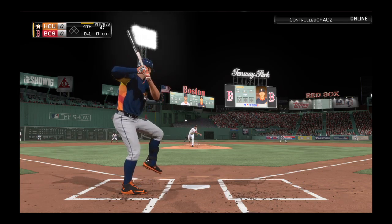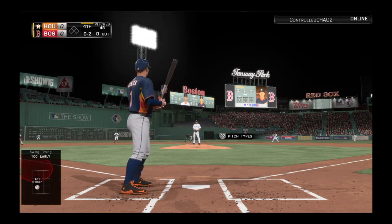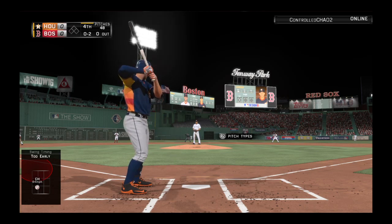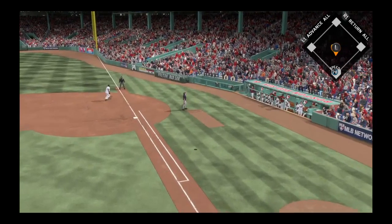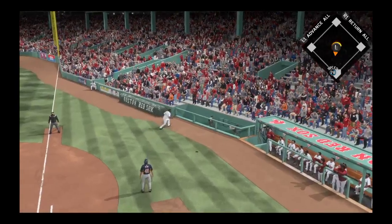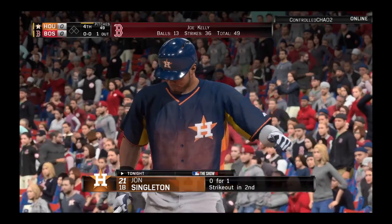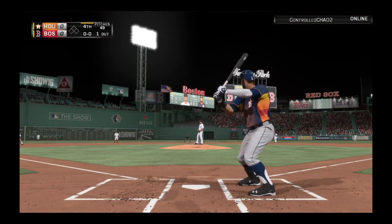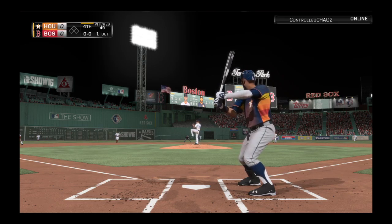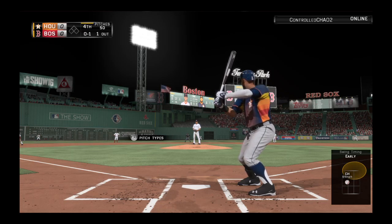Carlos Correa is ready here as we begin the top of the fourth. They still aren't even on the board yet, so this leadoff guy needs to get on so they can manufacture a run. Good off-speed pitch had him out in front for strike one. Comes back with a good changeup there and it's quickly 0 and 2. Swing and he pops him up over toward foul territory — one away.